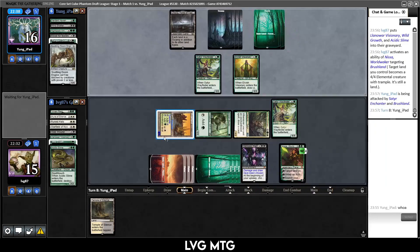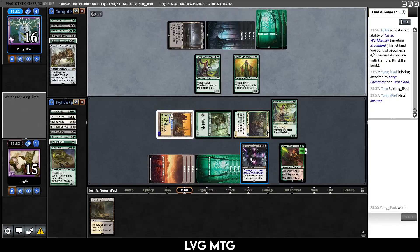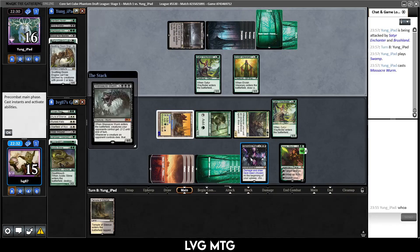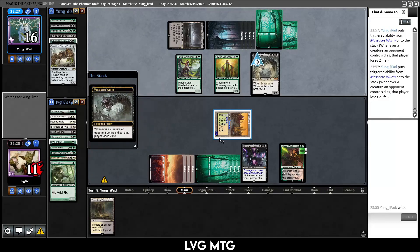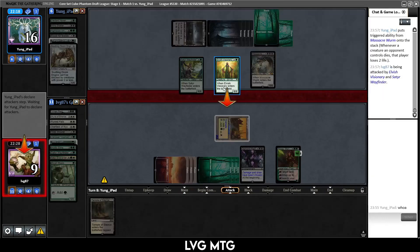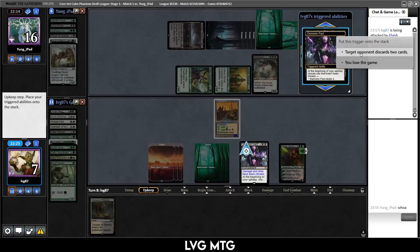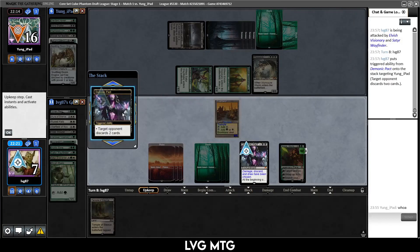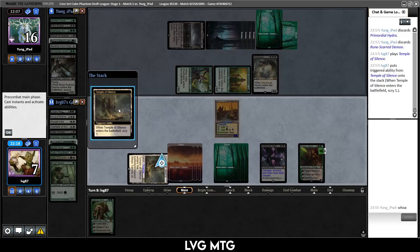They don't even block. I just want to kill my own Demonic Pact but I don't think that's really a possibility for us. Oh, Massacre — yeah, that's pretty bad. All our guys die, we take six, they attack us, we go down to seven, and we now have to find a way to get rid of our own Demonic Pact. We make them discard, Garruk — so we are dead to our own Demonic Pact.